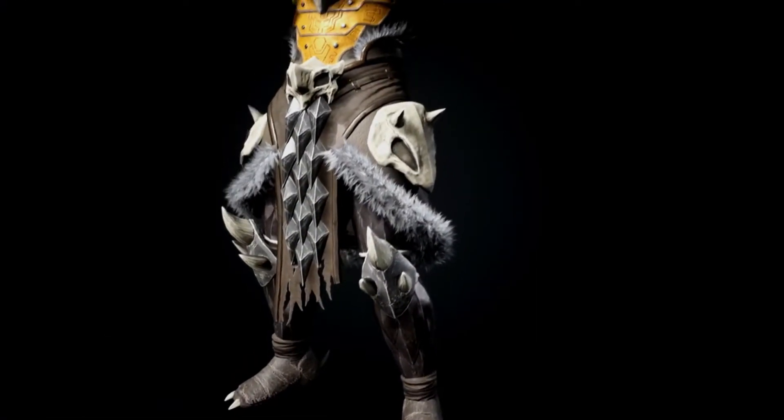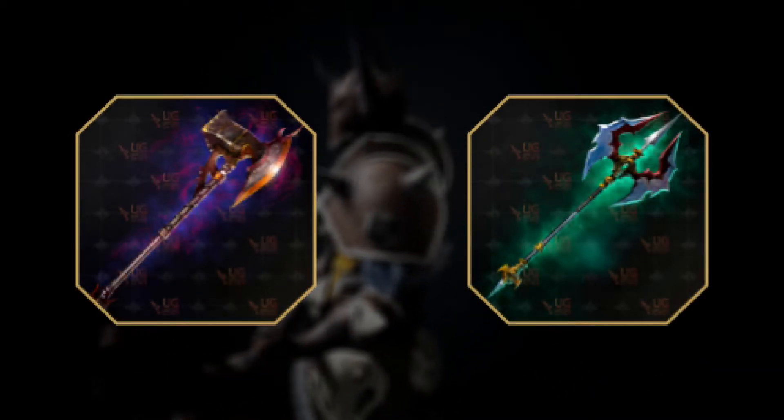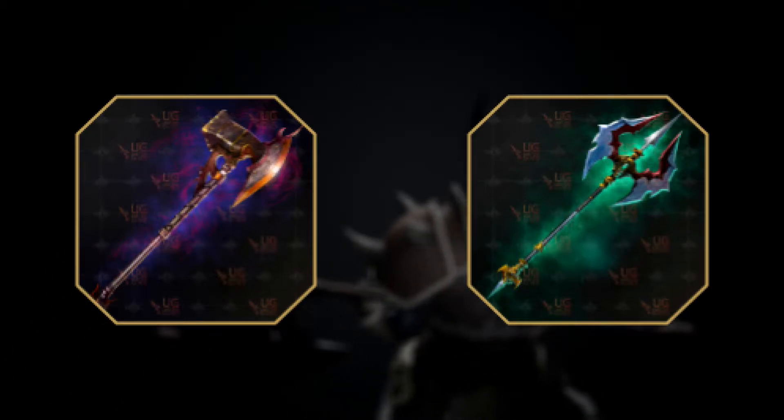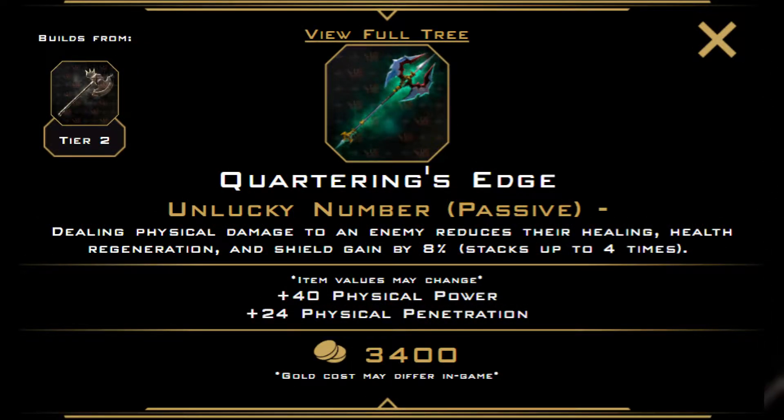For other early game items, there's nothing like those two, but we do have Perhelion Havoc and Quartering's Edge. They're both items that give good early stats and have passives that scale into the mid and late game. Perhelion Havoc works well with Talos' kit, since we can apply the item's passive very easily onto multiple people with our AoE abilities. Quartering's Edge is the same concept, except the item is a bit more situational — you're only picking up Quartering's Edge if you need the anti-heal.